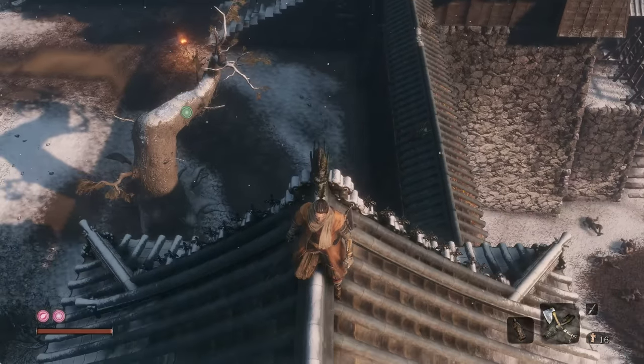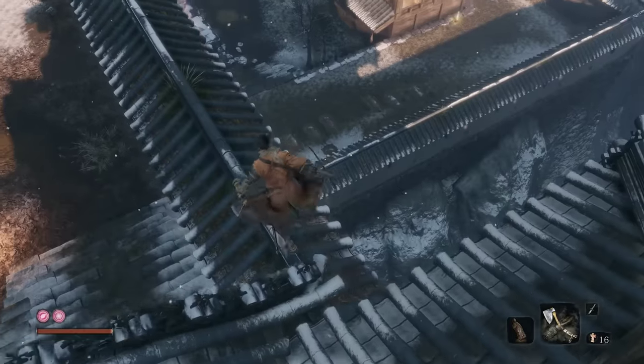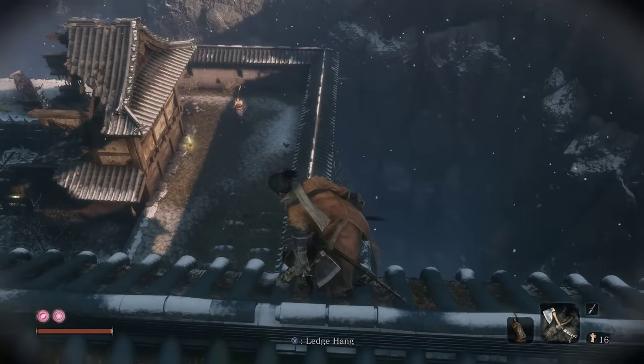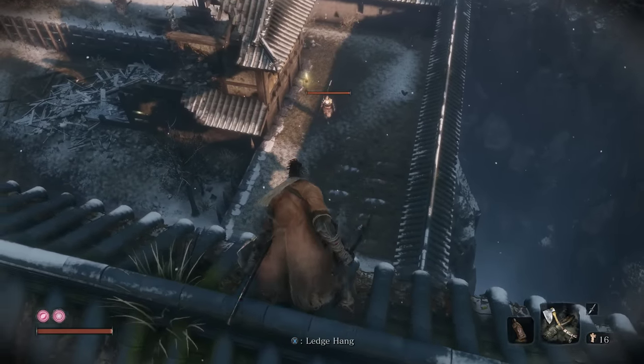There's a couple other things that we're going to do for now. There's a big boy that paths around — he's the main thing that we want to kill before we really aggro everything in this area. So we're going to wait for Spear Guy to get a little bit closer and take him out first.